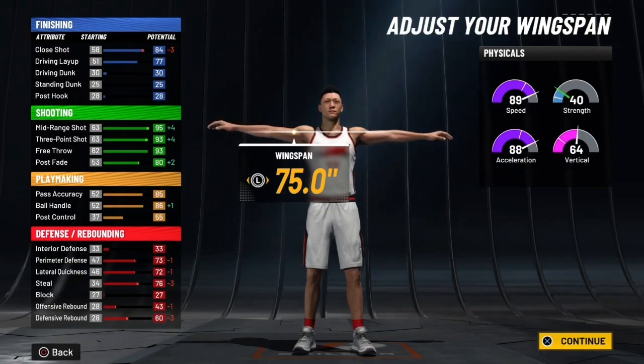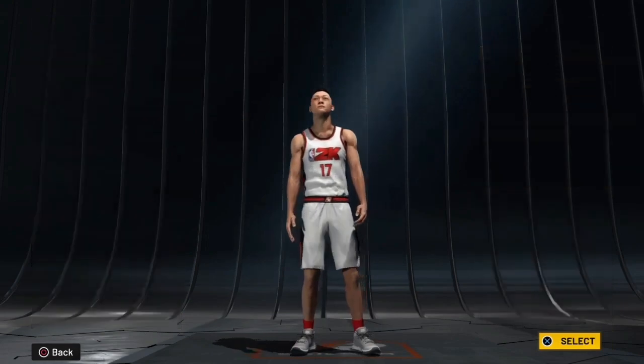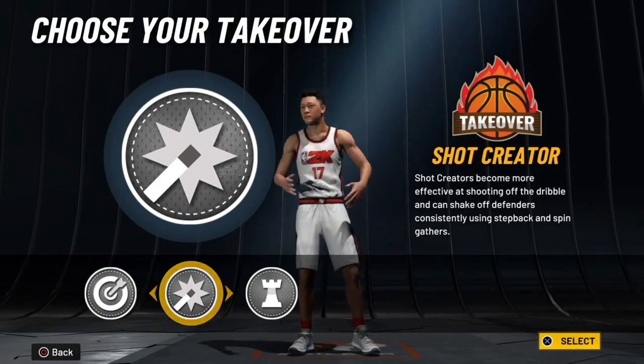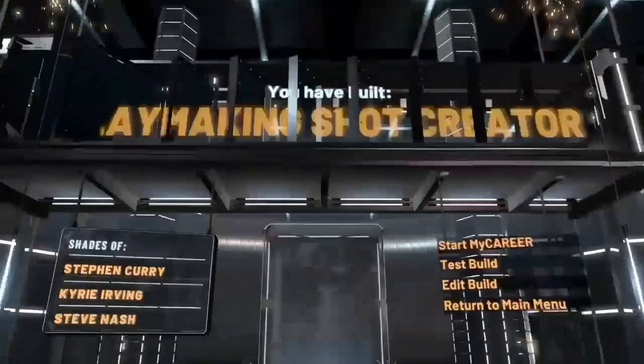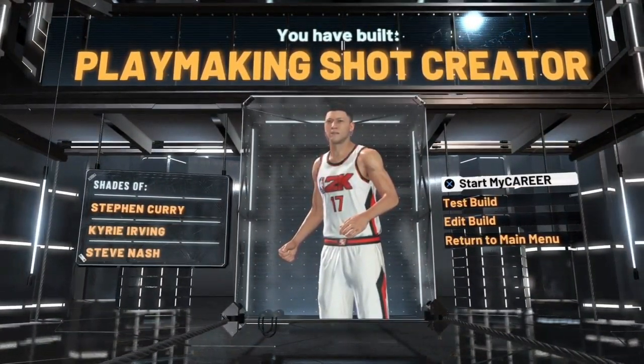Alright, so I'm finalizing the build right now. The build I went with — I went with the second pie chart, split between playmaking and shooting, and then I went with my height at six one, lowest wingspan, lowest weight. Then I'll just do the same stats that I did before. Y'all, I'll be hooked up — that's today's video. I'll be grinding until like my fourth game today.